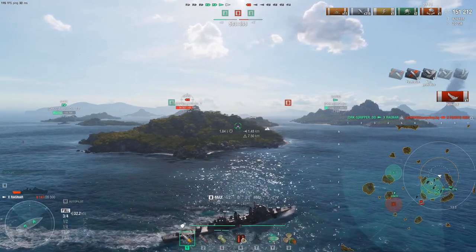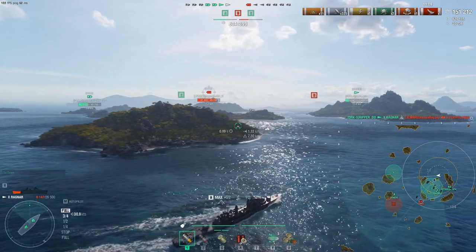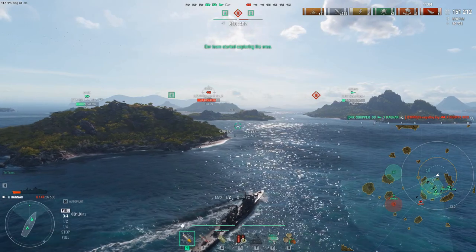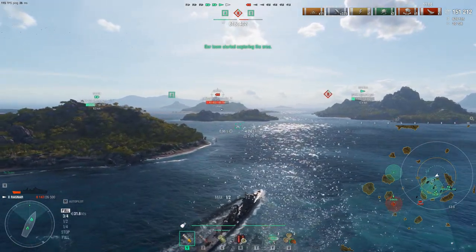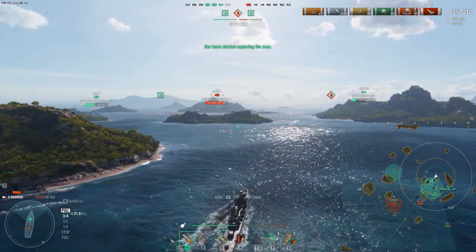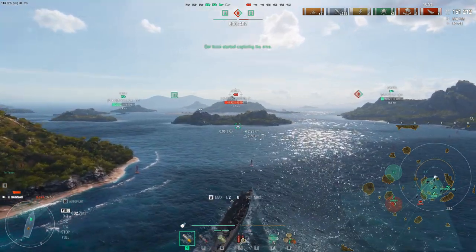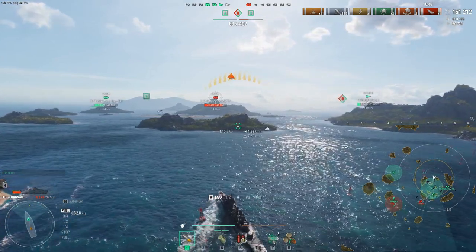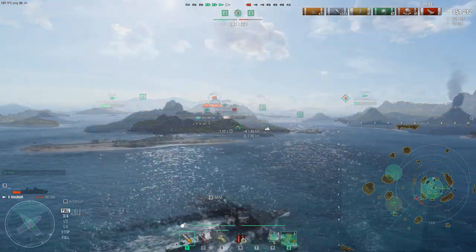The Puerto Rico goes down — one shot, he's eliminated. Final ship in the game down, and we're at 151,000 damage. Pretty much an easy mop-up for the rest of our team. We've now capped all three points. The key role: eliminate the destroyers immediately off the bat — that cripples a team, they have no spotting, no capping, no torping, no smoking. After that it's just a simple brawl for the rest of the match.